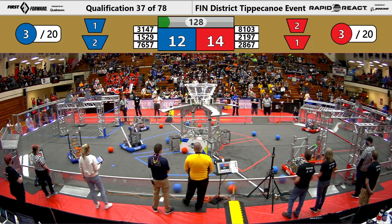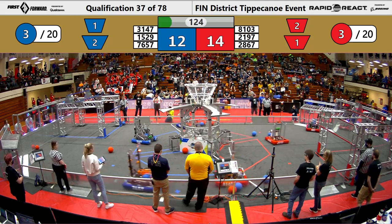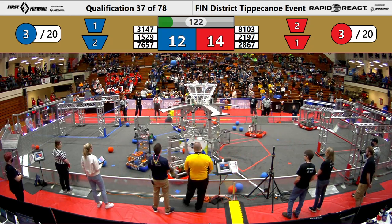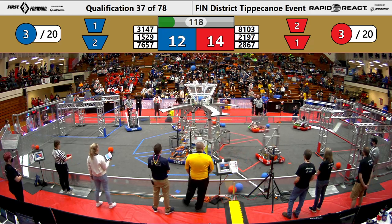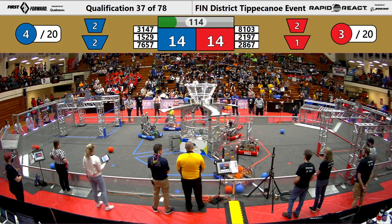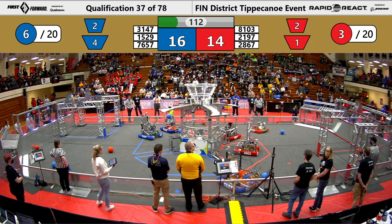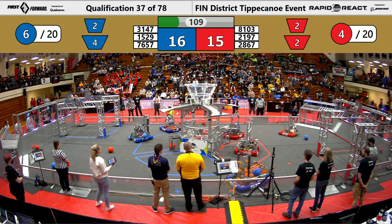We just got a shot from our human player into the low hub, and all of our robots are out searching for more cargo. 31-47 gets one into the upper hub for the Blue Alliance. 76-57 gets two into the lower hub for them. And 81-03 gets some into the low hub for the Red Alliance.